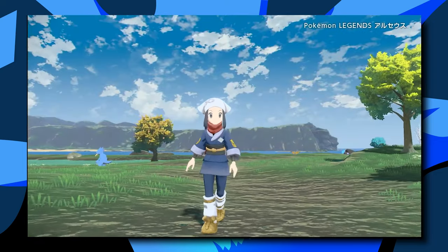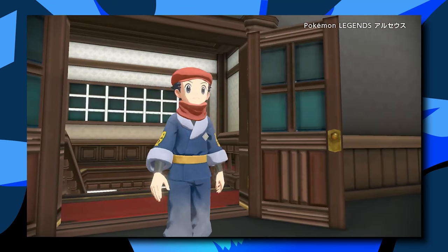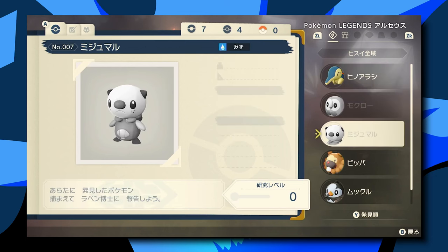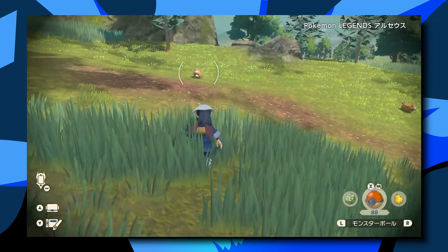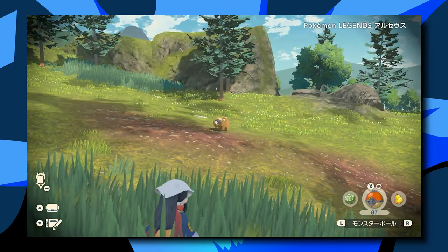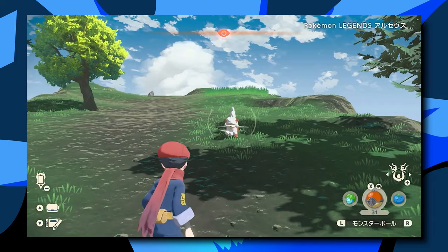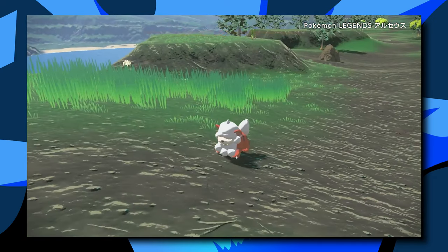It became really apparent with Snorlax in this trailer - the Pokemon is about to charge you and at that point in the footage the trainer hadn't sent out a Pokemon, it was just the trainer character. You have a split-second decision: you can jump out of the way, roll out of the way, or probably send out a Pokemon in that moment. There's a piece to battles where you're going to have that point in time where you have to make the call on how you're going to approach the fight. It adds a lot of thoughtfulness to the whole experience.